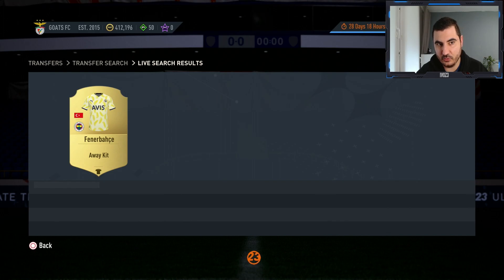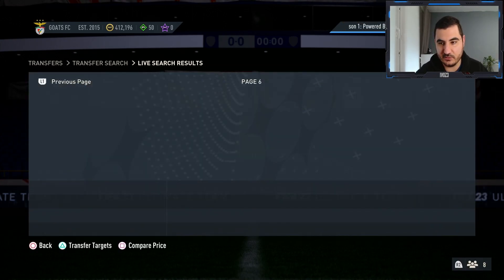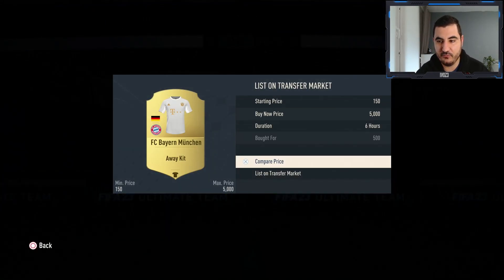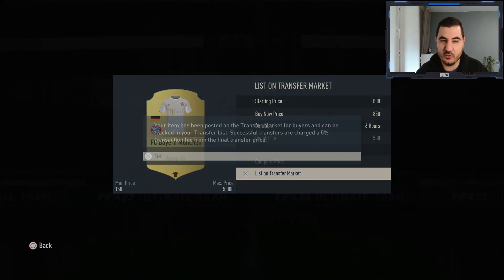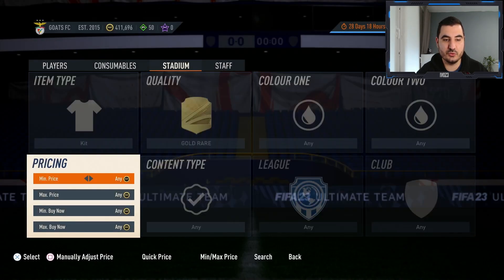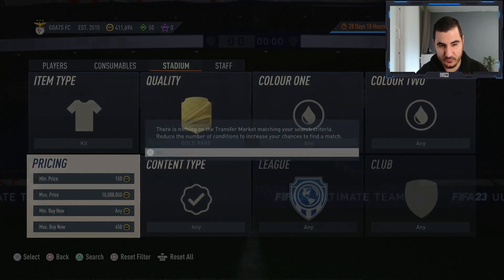This Slavia Prague kit I know sells for more — I tried to grab it but someone was faster. This kit goes for around 800 coins. There's a Bayer Munich kit there too going for around 1k or a little less — easy coins. This method is very popular right now but a lot of people also underestimate it. I want to grab one kit for under 450 just to show they do pop up.